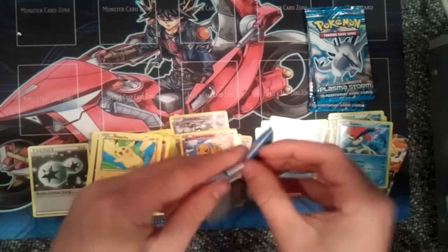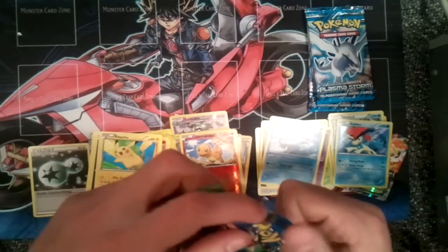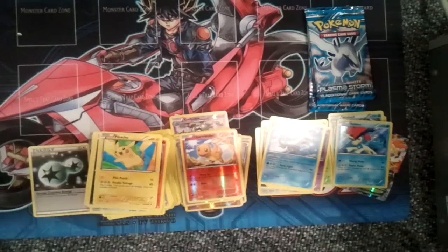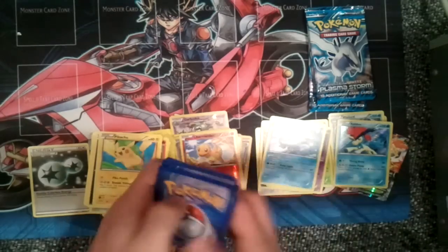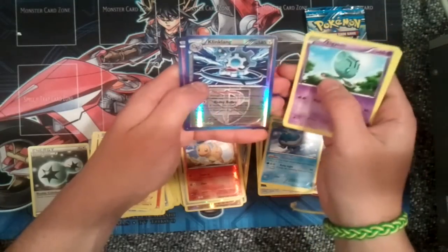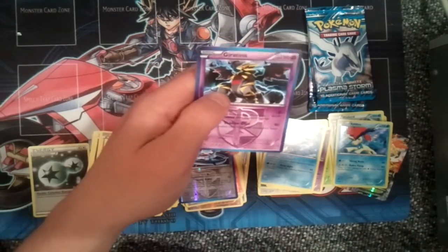Now Plasma Storm, four packs. This is going to be split up into six parts because I have two cases. Each case comes with four tins — the four tins being White Kyurem EX, Black Kyurem EX, and of course the Keldeo EX that we're doing right now. A reverse for a Klinklang and a Rare Giratina.